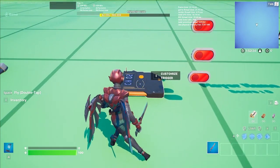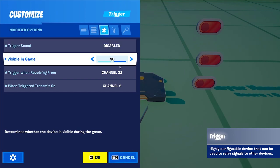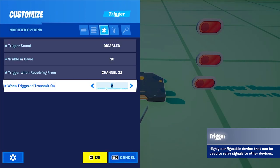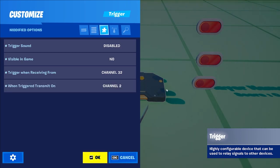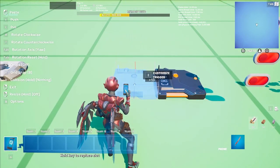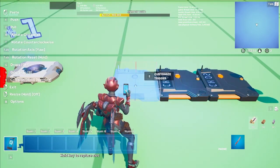And now for the last step: the triggers. Same as the switches — one for every place but the first one. All they do is be triggered by a channel and transmit to another one. It might seem useless but the system breaks without them. So channel 32 transmits on 2, 33 on 3, 34 on 4, 35 on 5, and you can keep going if you have more places.